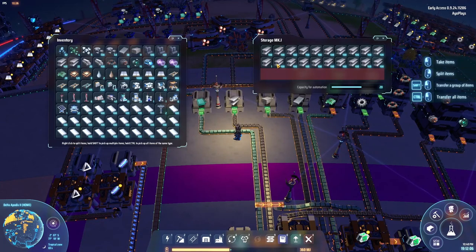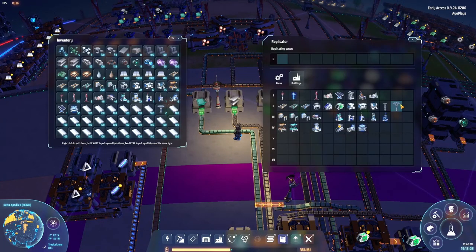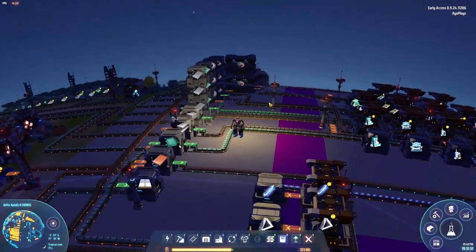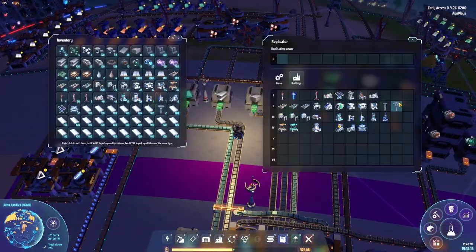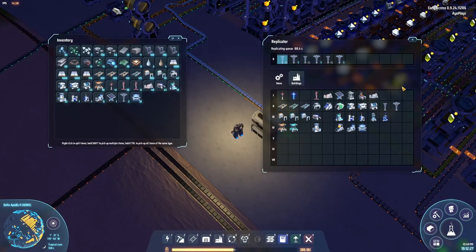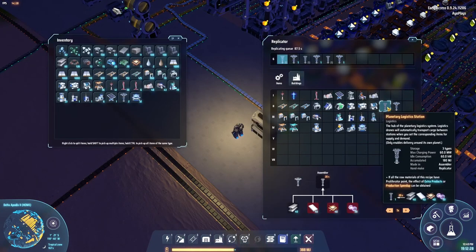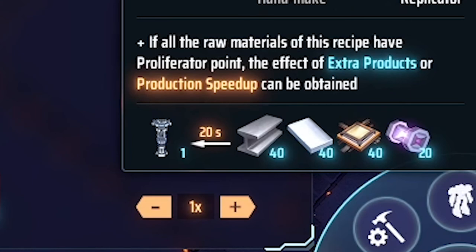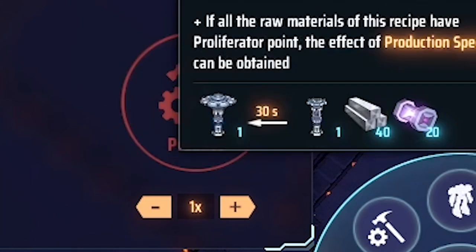Even now in mid game, every now and then you might need to craft something manually, and it helps a bunch when you have storage boxes piled up. Some of them I have a bit too much of, but they take a while to build — I think it's 20 seconds for the planetary logistics station and 30 seconds for interstellar.